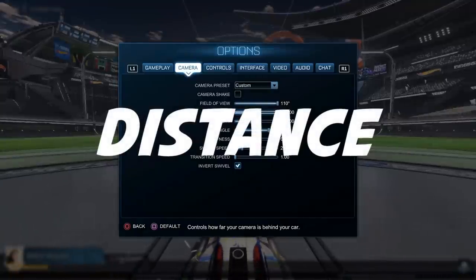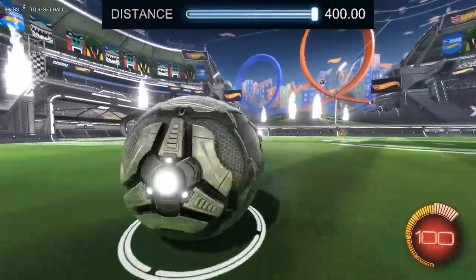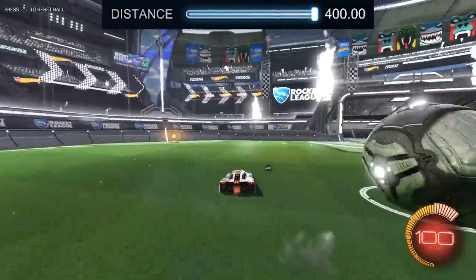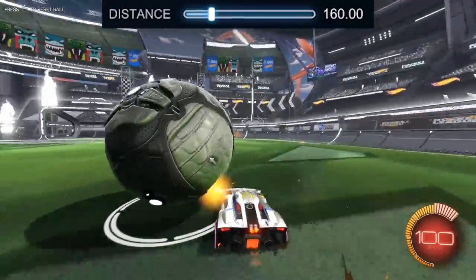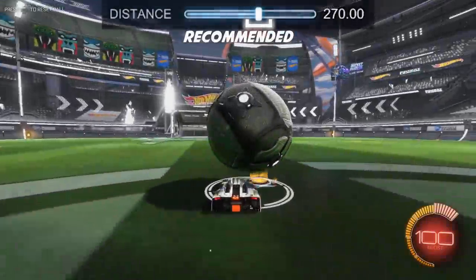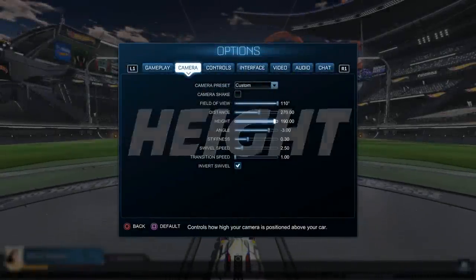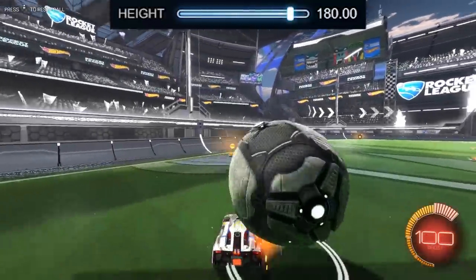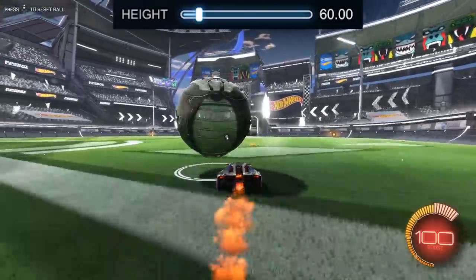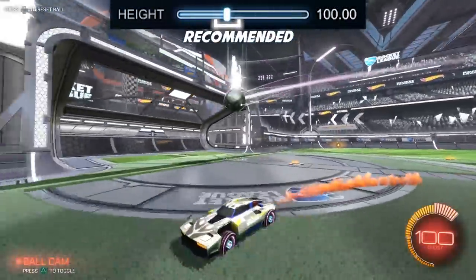Distance is how far away the camera is from your car. If you turn this way up, your camera will be way far back, so you'll be able to see more, but it'll be harder to be more precise with your car control. When you turn it down, you'll be in much more control over your car, but you'll be less aware of what's happening around you. Most pros use a distance anywhere from 250 to 290, so it's a pretty small margin. Height is somewhat similar to distance, but it only changes how low or high it is. If your height is higher, you won't be as precise, and if your height is lower, you won't be able to see as much. Most pros use a height somewhere from 90 to 110.